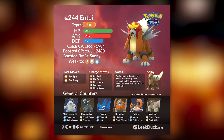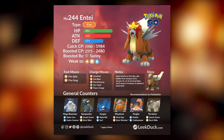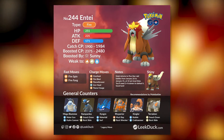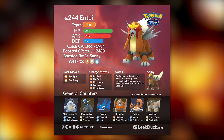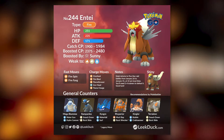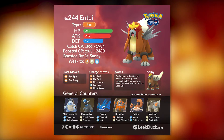First and foremost you will want to make sure you have Mega Blastoise. It is a very powerful water type Pokémon and it's going to boost up all of your other water types in the raid. Having a Mega Blastoise is always going to be extremely helpful, especially if you are looking to two-man this boss — because yes, Entei can be two-manned, but you will need the absolute best water type attackers in order to achieve that.